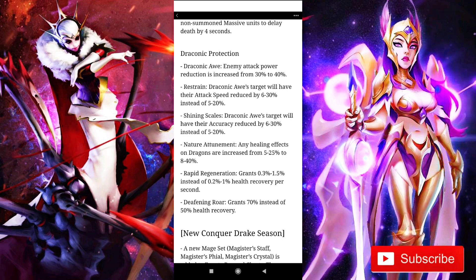We've got some really cool changes to draconic. Draconic enemy attack power reduction is increased from 30% to 40%, and the target will also have its attack speed reduced by 6–30% instead of 5–20% — a 10% increase, which is looking really good. Shining scales will also reduce the target's accuracy by 6–30%. With the healing spell, any healing effects on the dragon will be increased from 5–25% to 8–40%, which is close to 50% healing. Rapid regeneration grants 0.3–1.5% per second, and deafening roar will grant 70% instead of 50% health recovery. All the healing spells will be healing your dragon a whole lot more.